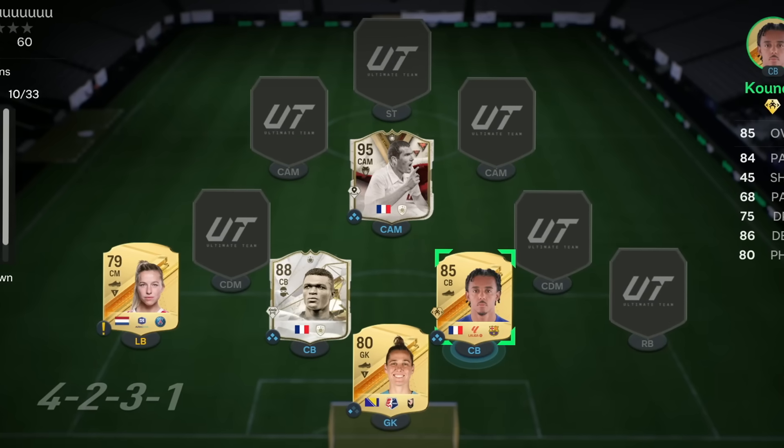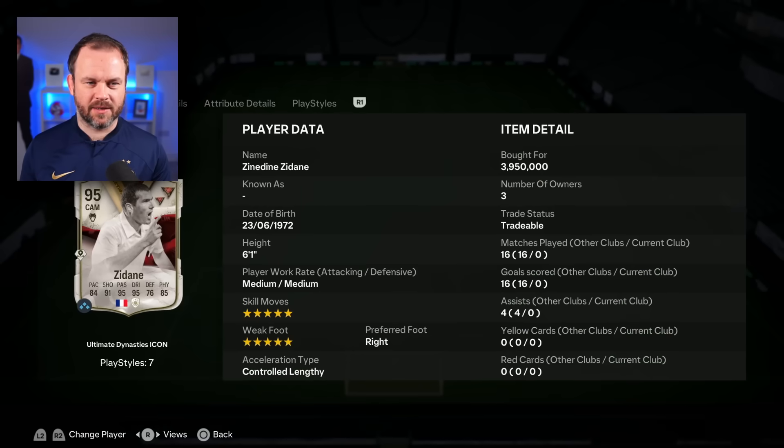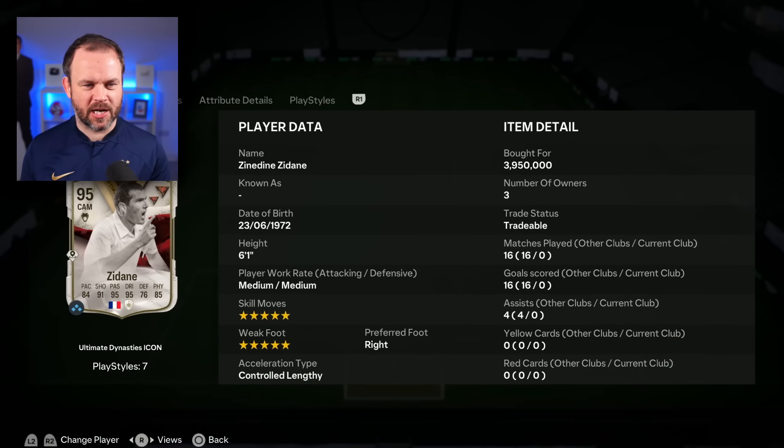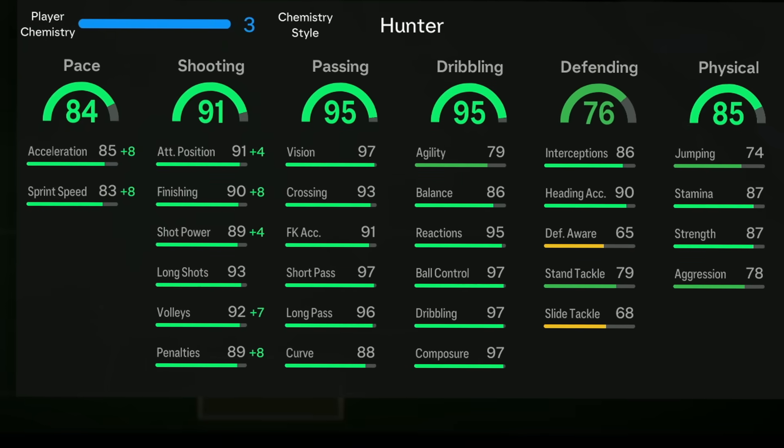We've got a little bit of a French theme going on in the team at the minute. Talking of French — look at this card, oh my word. Five star, five star. Stats are cracked. The only thing that lets him down is his agility. I'm even dressed for the French occasion.